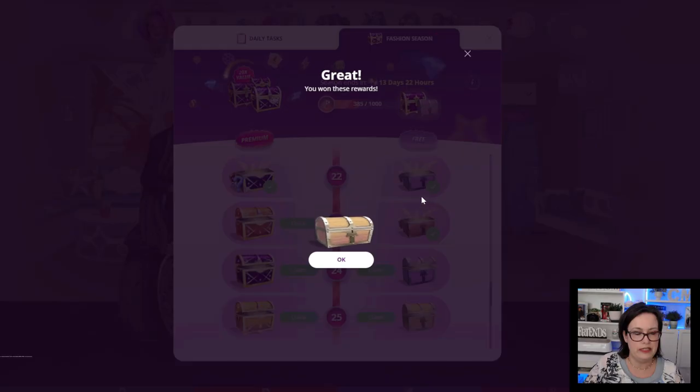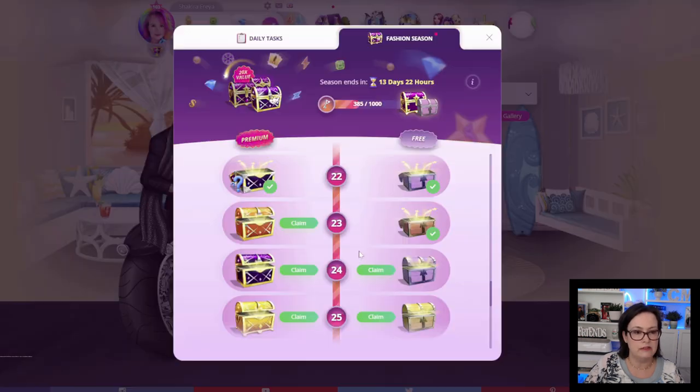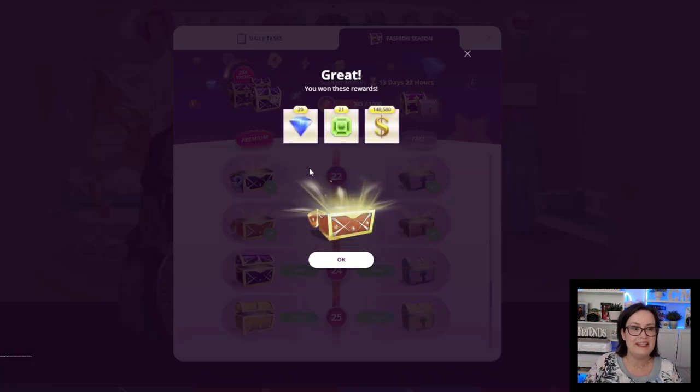Chest number 23: we got 1 day of the talent interior designer and 8 emeralds. The premium chest: 20 diamonds — okay, so we're starting to get the diamonds! I did make a note of what I'm starting with as far as dollars, emeralds, diamonds, and popularity points, so I will tally the totals at the end. We also got 21 emeralds and $148,580.